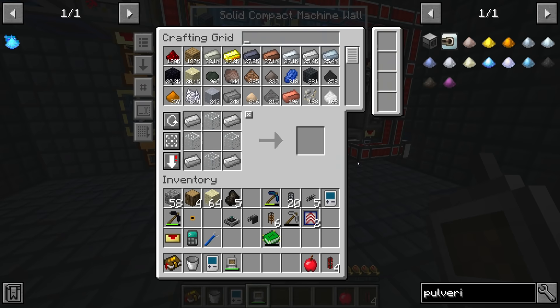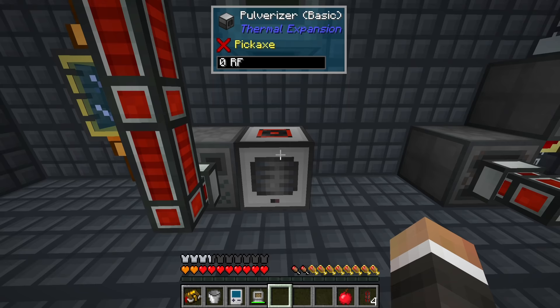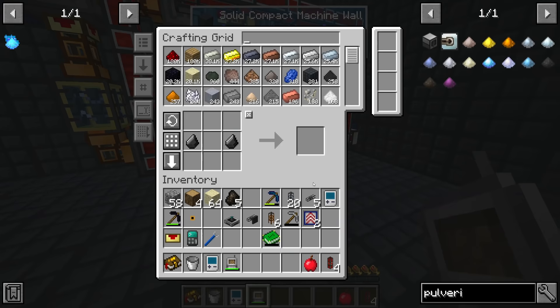Now we need to grab a pulverizer - hopefully not too difficult: piston, machine frame, copper gears, and reception coil. This guy is done. We're going to have it auto input from the left and eject to the top. Actually, we want to eject to red because this produces both blizz powder and also snowballs, so we need to make sure we have a secondary output. We want the secondary output on the right.